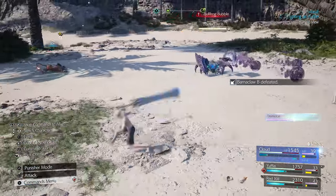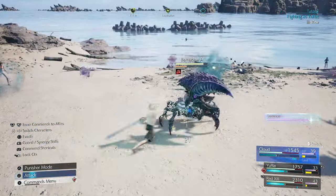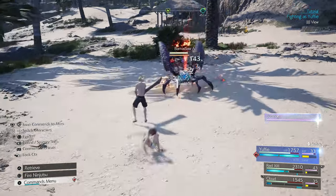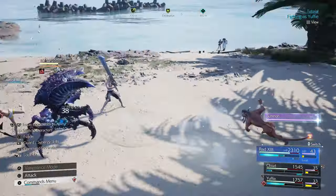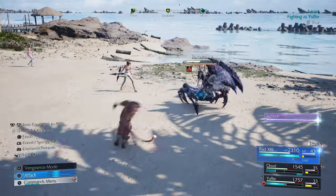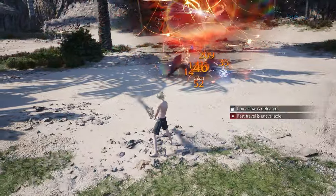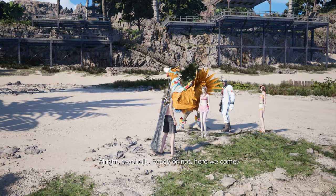Just try a bio — hang back, hang loose. All right, another fire. Let's give them a Stardust Ray, actually let's stagger first and then do it. Love seeing this move from a distance. Okay, all right — seashells, ready or not, here we come.